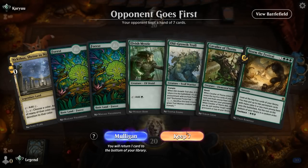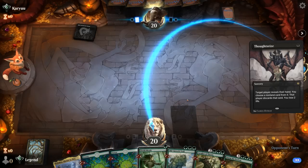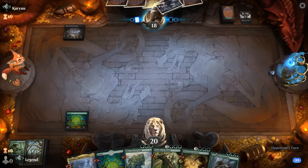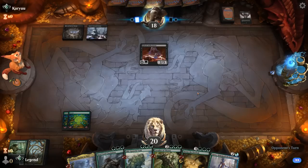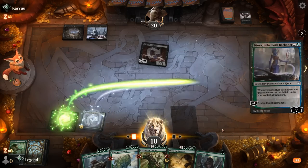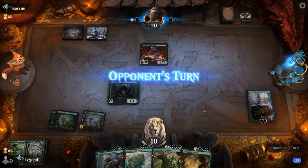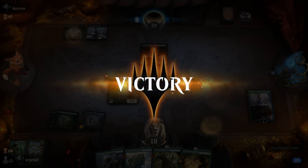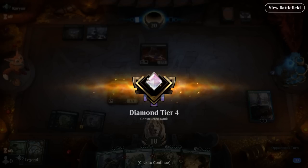We're on the draw. Hand could work out quite nicely if we get to curve out, although a turn one Thoughtseize might have something to say about it. Mystic gets taken down. So now our curve looks a lot worse. Aetherborn — probably a Devotion strategy. Aetherborn's not bad against us, but at least I get to play Kiora and still play Llanowar Elves. No removal end of turn, so we could already ramp into something big next turn. Opponent has given up since they know the rest of our hand — we can play Cavalier, and we get to rank up to Diamond. Early Thoughtseize was effective, but our opponent couldn't quite follow it up.